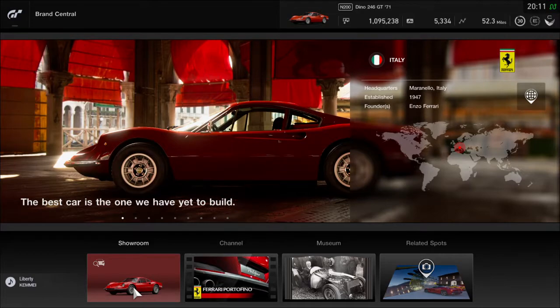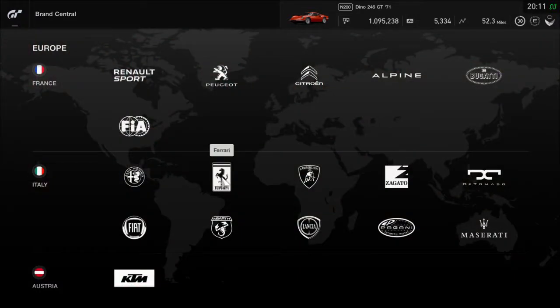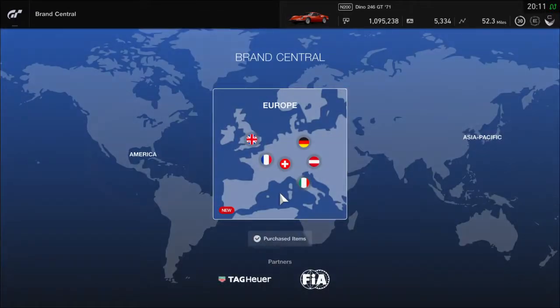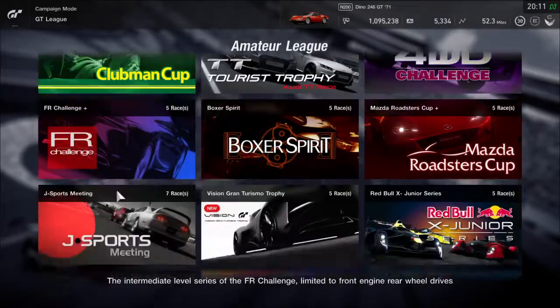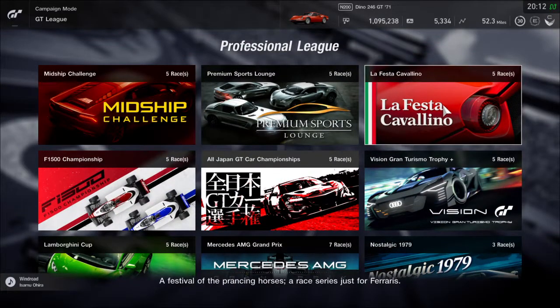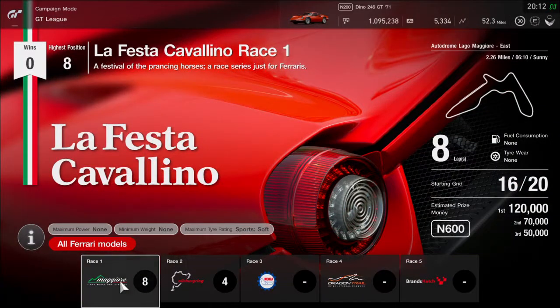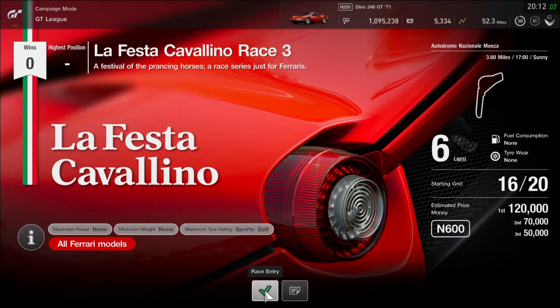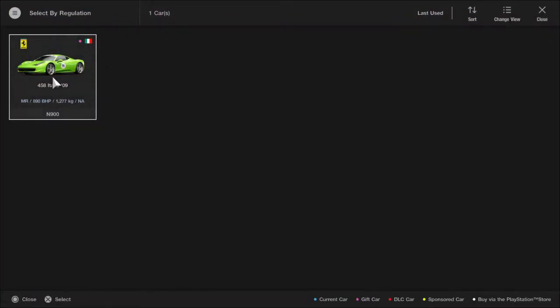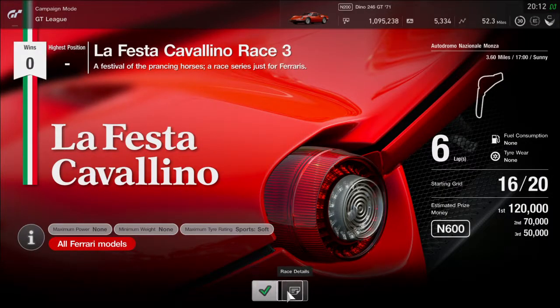I had a quick look before going on air at what races this car can qualify for. Under professional campaign, there is La Festa Cavallino, which is for all Ferrari models. I've done a couple of these before, and I think I'll try Monza — but it won't let me choose it. It's only showing the 458 Italia. Let's check the race details.